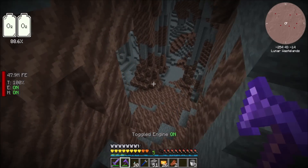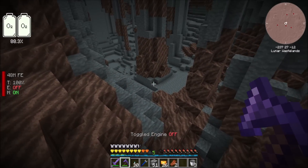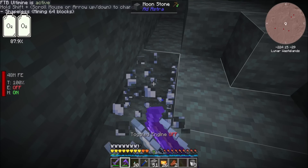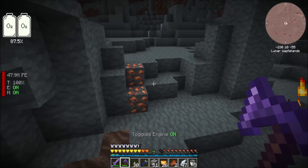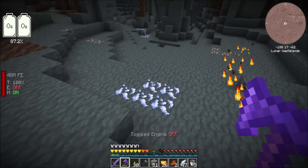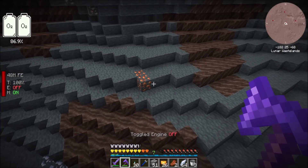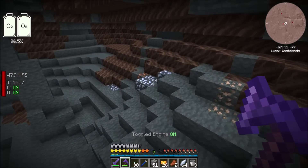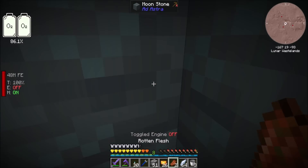Luckily I have the 'break blocks when you're flying' enchant going on because that would be super annoying. Where am I gonna find Dash? That's Moon Iron. That is Ice Shards - I remember them being useful for something. That might be Dash. Yep, there you go - Dash. Got it. Boom.